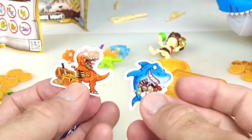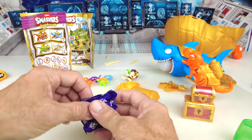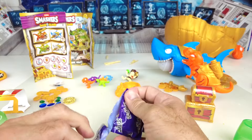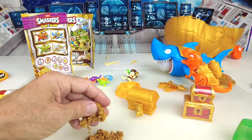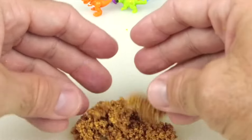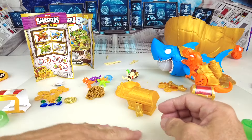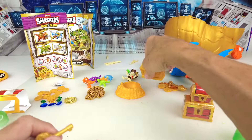We have two stickers — a shark and a dino. Then we have this bag — it feels like sand. Gold nuggets — look at all the gold nuggets. It's like a gold nugget sand. Pretty cool.